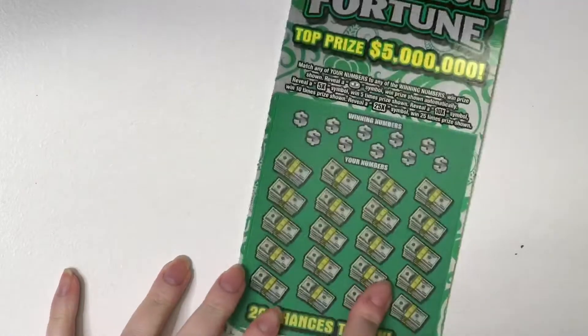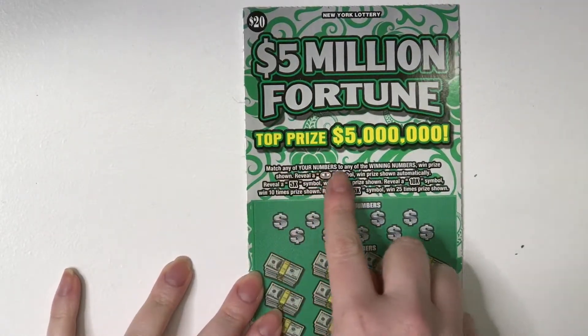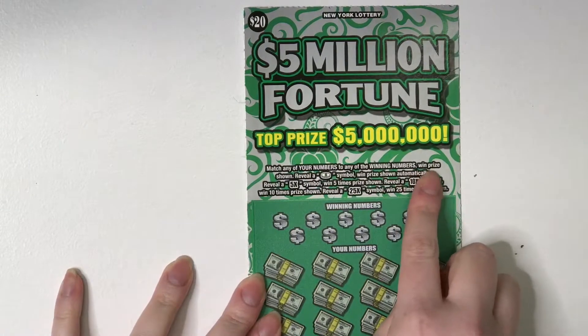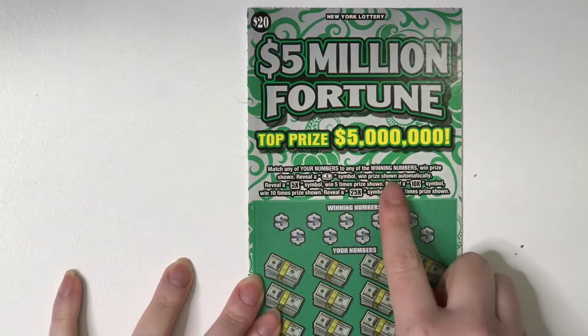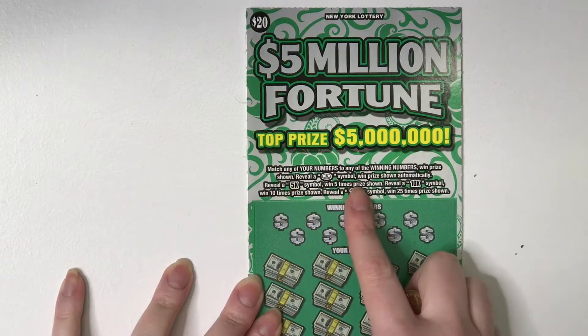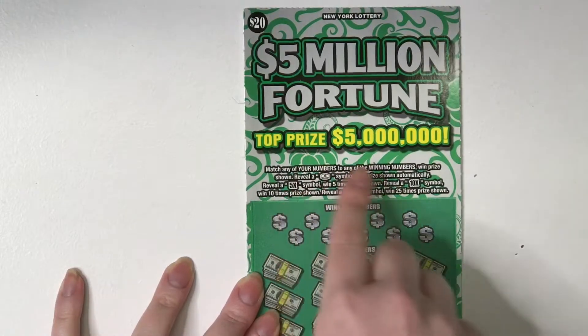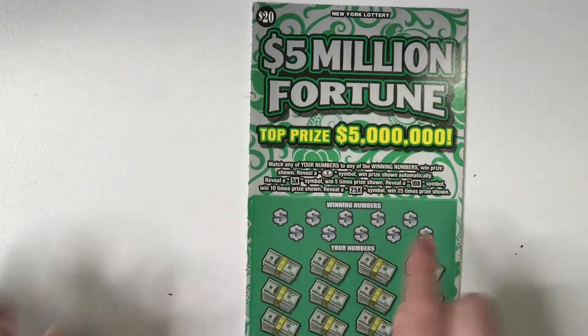Basically I'm going to be playing backwards. First let's see how to play. Match any of your numbers to any of the winning numbers, win prize shown. Reveal a coin symbol and win the prize shown automatically. Win a 5 times symbol and win 5 times the prize shown. Reveal a 10 times symbol and win 10 times the prize shown. Win a 25 symbol and win 25 times shown.